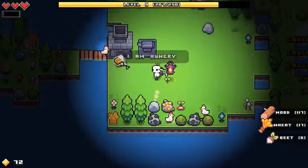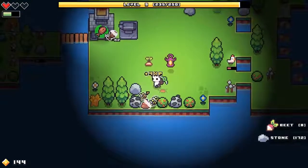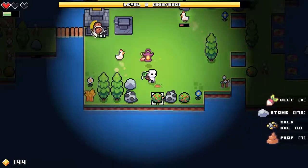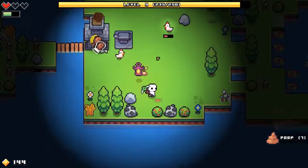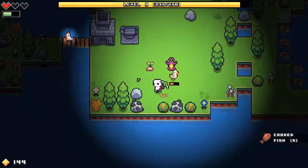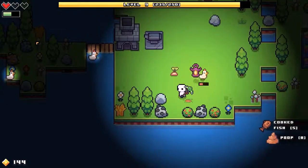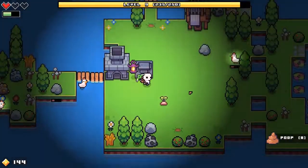Getting those collection bonuses is really helpful. I also figured out — in case you haven't noticed — you don't have to actually walk over stuff to collect it. You don't have to be right next to it as long as your little cursor goes over it. So like those ones, you're able to retrieve them. Even the poop over there you're able to get, so that can be helpful.